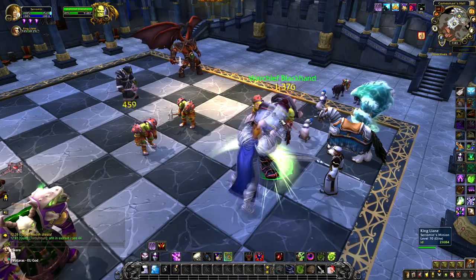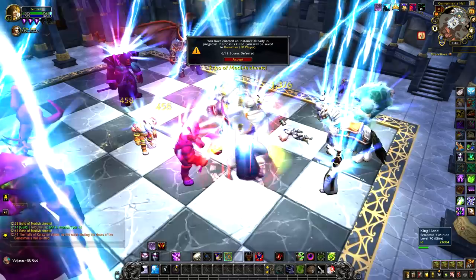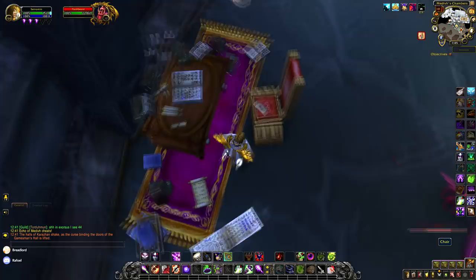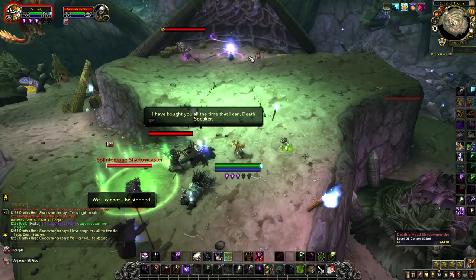Guardian being Medivh. Head all the way to his chambers in Karazhan — including the chess board. In his bedroom, there will be a letter sitting on his chair which reads: 'I sat dumbfounded, watching as the most subtle rat reaches for the cheese a third time in under an hour.' Bramble Undead was discovered from this one, which took people to Razorfen Downs. Clear all the way to the end and you'll find this next note sitting behind Deaf Speaker Blackthorn.